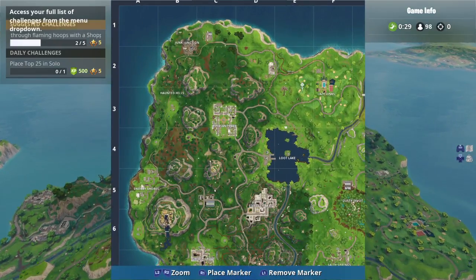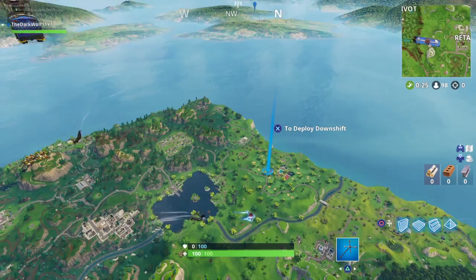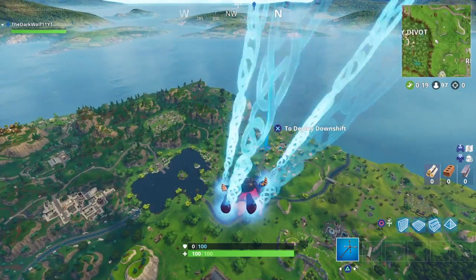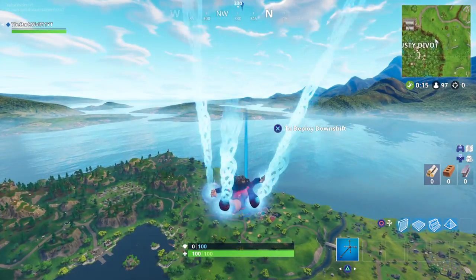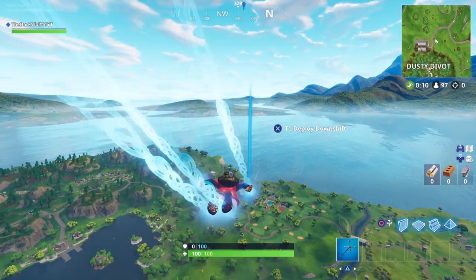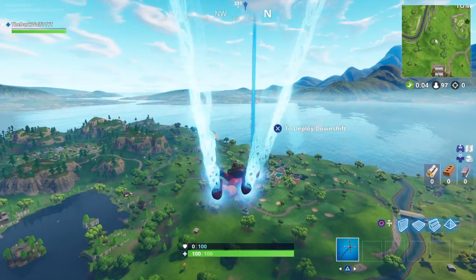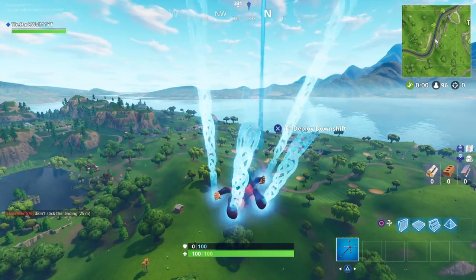We'll go to the one-by-two area, head to Lazy Links to get a cart, and then I have the flaming hoop locations up on my phone which I'll use to go to other locations. There's one right there, and I'll need two more after I get that one since I already started this challenge this morning. What I do is just kind of go down and grab the cart — I don't do anything else.